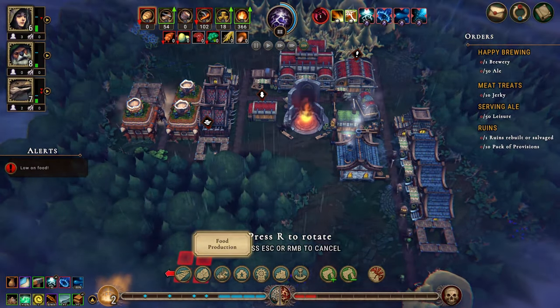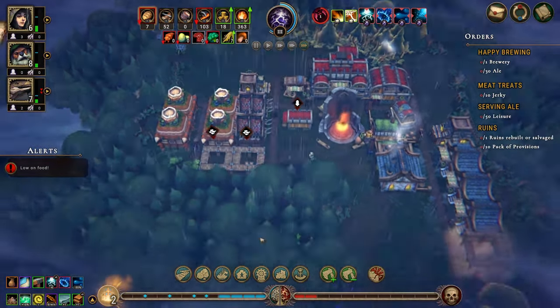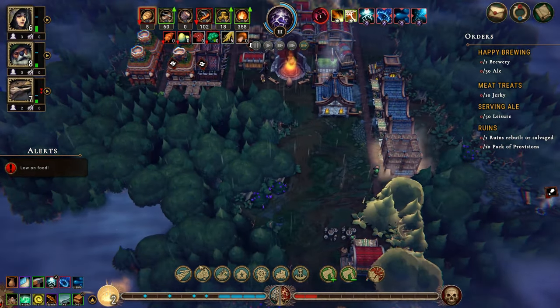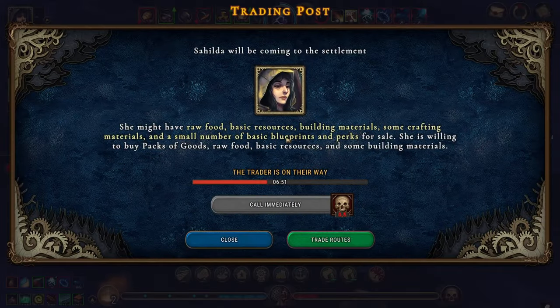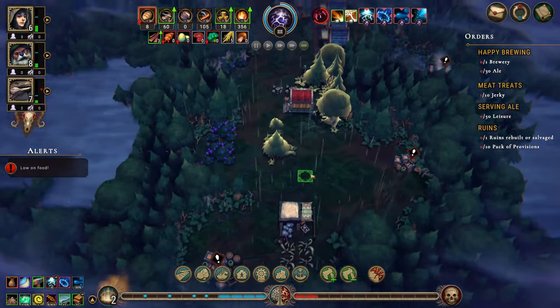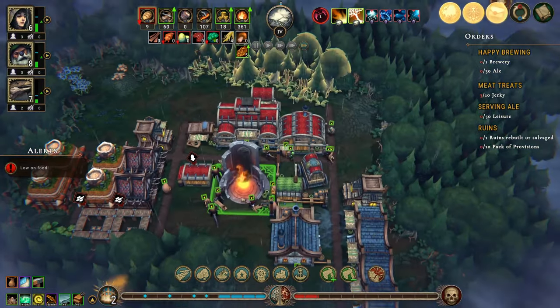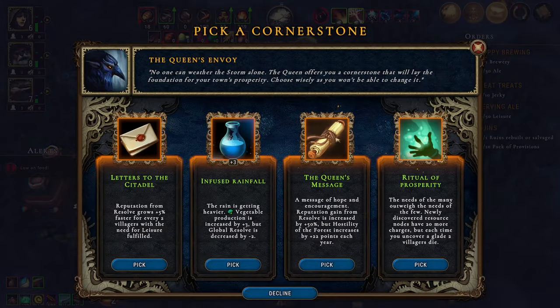We need another human house and another lizard house — let's put that there. It's storm season so the traders aren't here of course. I would not mind getting a herbalist camp for all those berries. Measures of hope and encouragement: rotation gain from resolve is increased by 50%, but still seeing the forest increases by 22 points each year — ouch. And there are the new discovered resources.